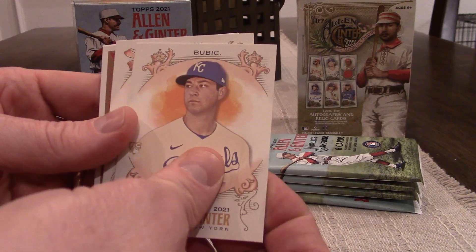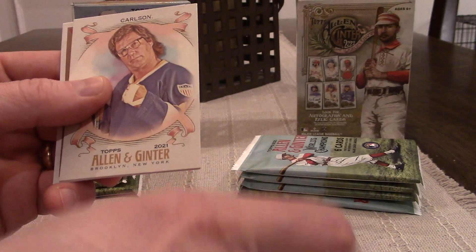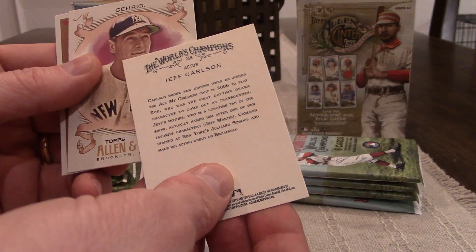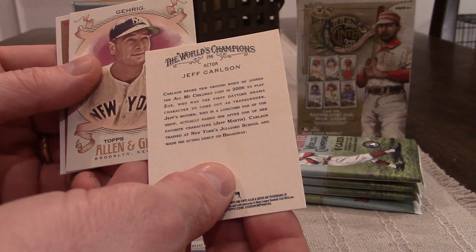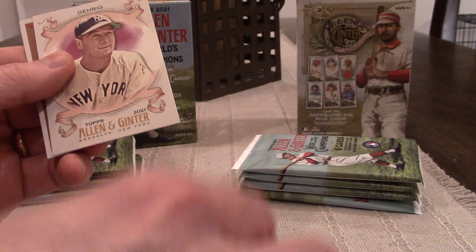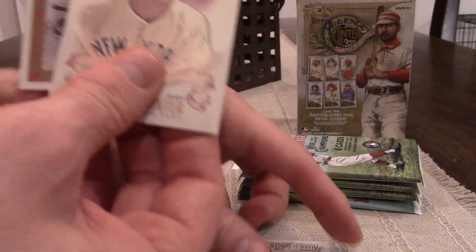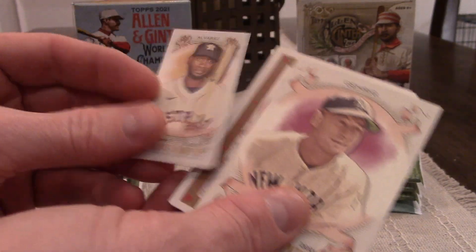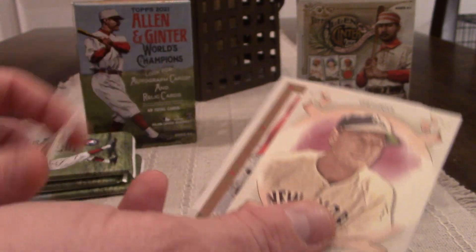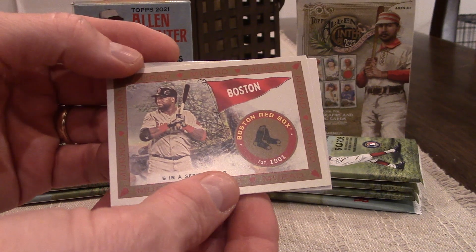We got a Chris Bubich — I had to flip that over myself. We got a Carlson, who I believe was the first daytime drama character to come out as transgender. Lou Gehrig — all right! And then we dropped our mini, which is what we're looking for. There's a Jordan Alvarez, which is pretty cool, and that's a normal back. We've got a Lou Gehrig, a Boston Red Sox team card — five in a series of fifty — and a Raymond Lariano.